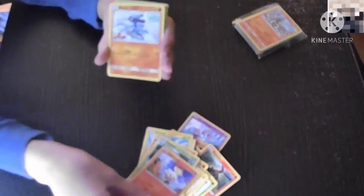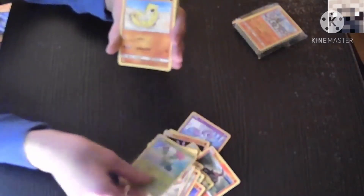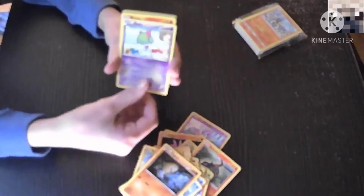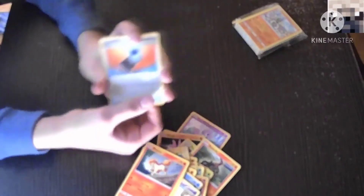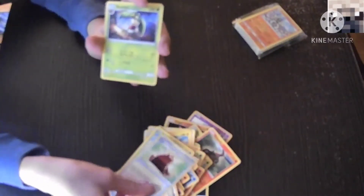Doddler. Scorbunny. We're getting a lot of starters. Riolu. Bronzor. Maractus. Sandshrew. Bruxish. Pancham. Krabby. Diglett. Ralts. Thwacky. Ponyta. Energy Search. Cape of Toughness — that's Leon's Cape. Steeny. Sandile. And Aeron.